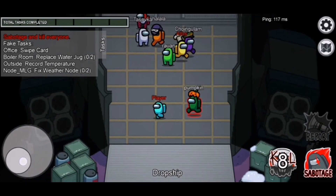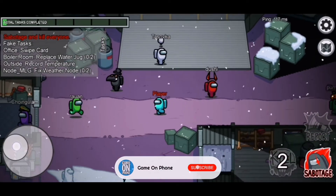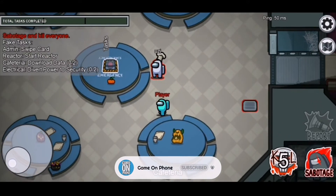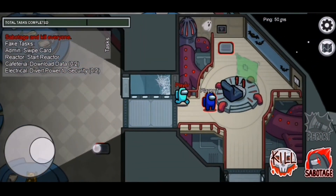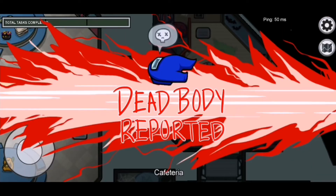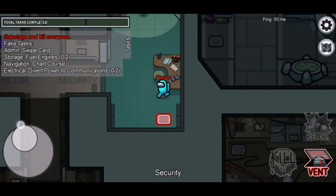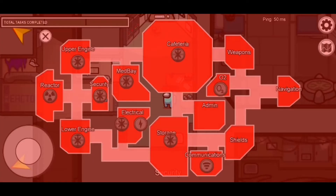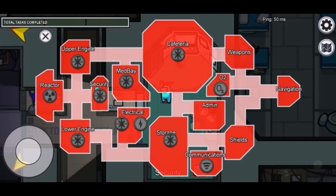Now let's see how to play Among Us as an imposter. You will not know if you are a crewmate or imposter until you start the game. The controls will be the same, but you will be given fake tasks by the game — pretend to do them to blend in. To kill someone, get close enough to them for the kill button in the bottom right corner to light up. There is a cooldown timer between kills which can be customized by the host. You can either report the body yourself or run away to take suspicion off you. You can still participate in discussions and should try to throw suspicion off yourself.